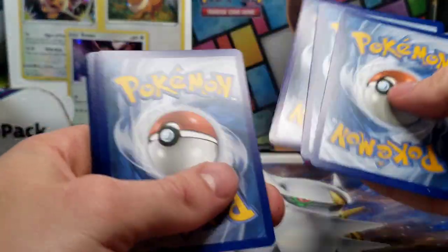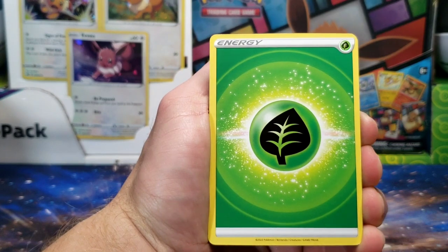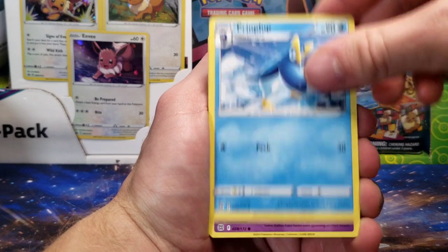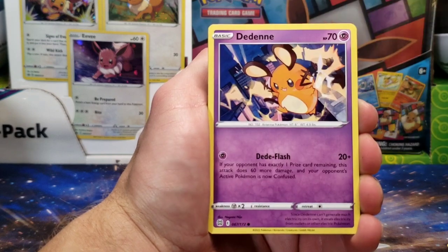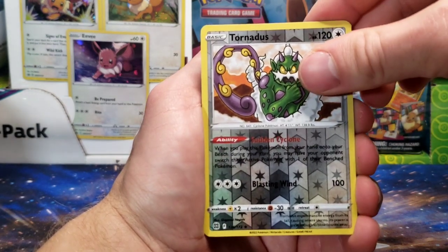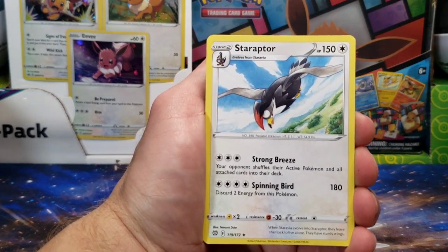It is pretty good for 10 booster packs for $30, so we'll not complain at all. Our final booster pack: Grottle, Prinplup, a Boltoy, Nosepass, Snorunt, Clink, Dedenne, Tornadus Rare Reverse Holo, and the final card today is a non-holo rare Staraptor again. Thanks for watching guys and Merry Christmas.